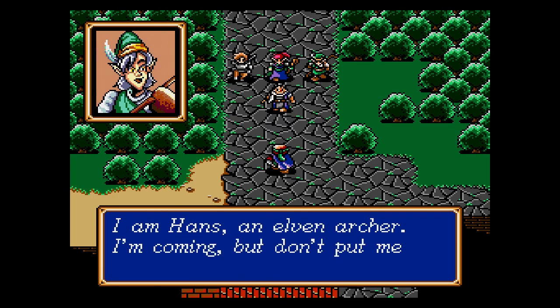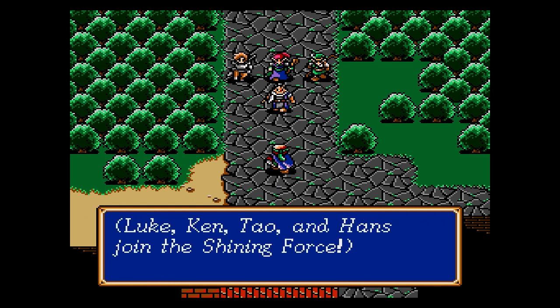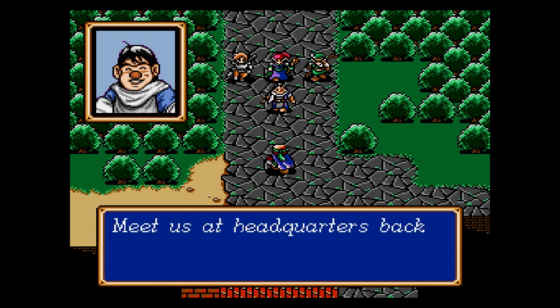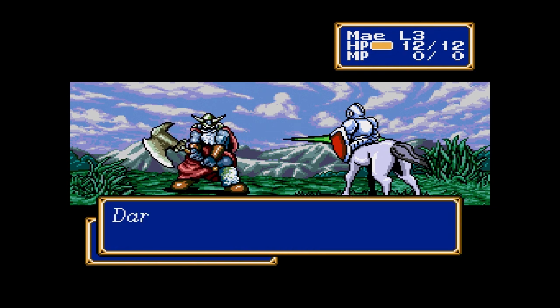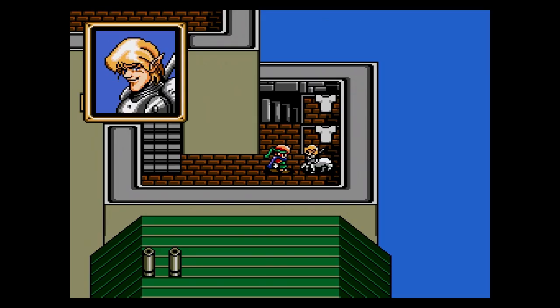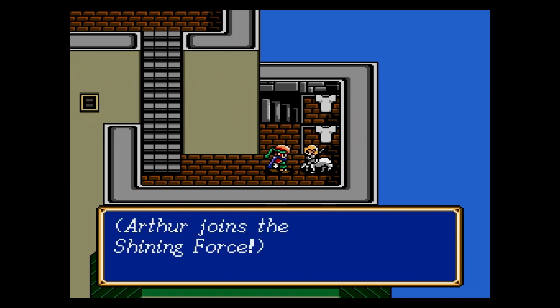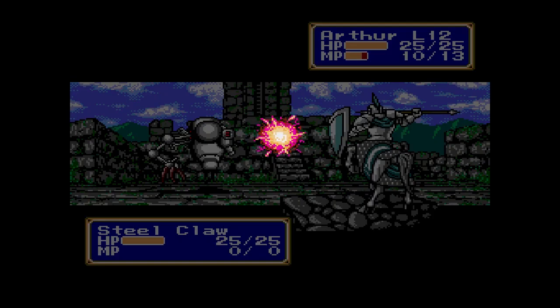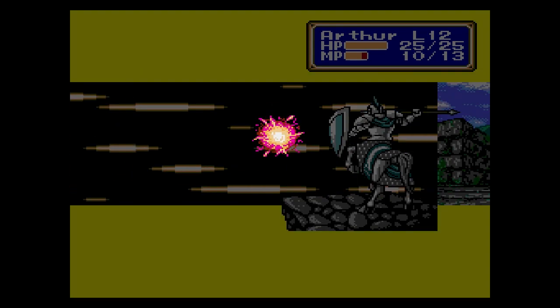Throughout the story, you acquire a small army of characters that join the force, far more than you can have on the battlefield at once, and it's completely up to you to choose who you want to take to fight alongside you. There's mages, healers, paladins, archers, and swordsmen, but not every character is strictly limited to their class tropes. For example, my favorite character is Arthur. He starts off as a centaur knight, and a pretty average one at best — his health is really low and his attacks are average — but if you work with him and level him up, he eventually starts learning magic.